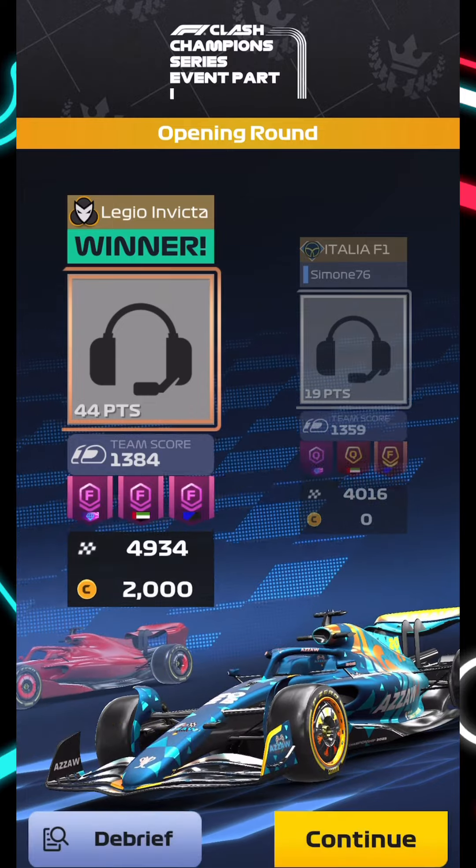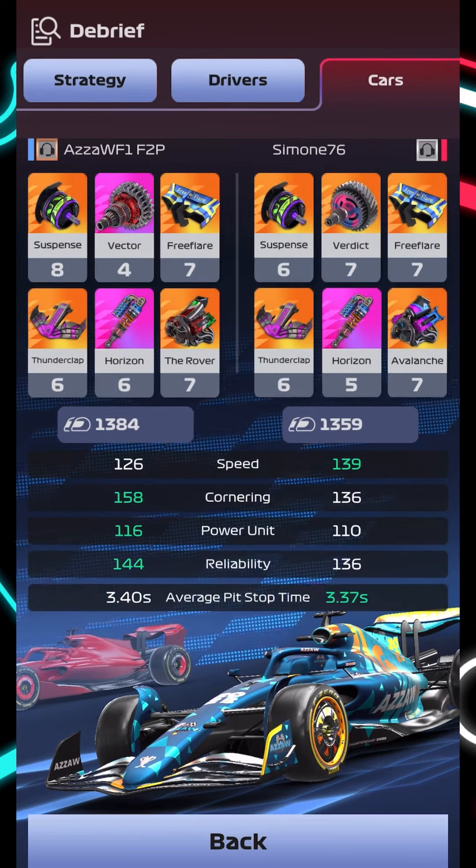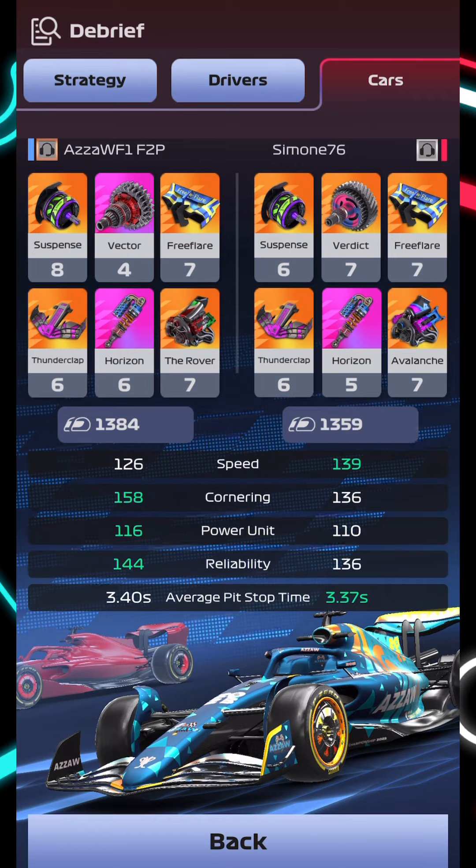Massive 84 points from just the two races so far, and not using absolutely amazing boosts either. Seven Hamilton, seven Alonso, with a car that needed more cornering for the rival.